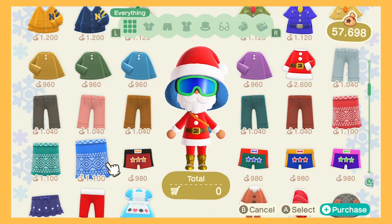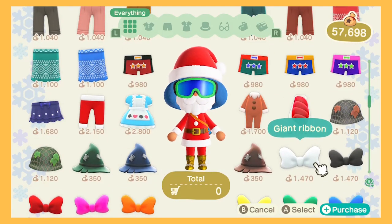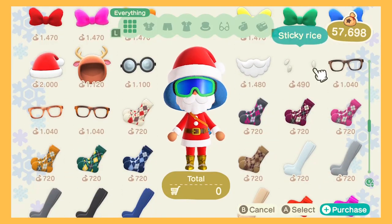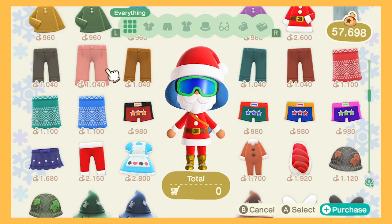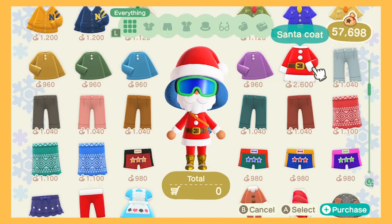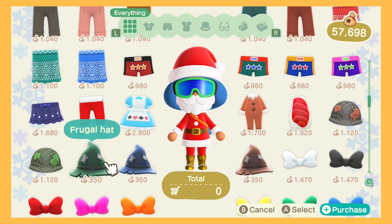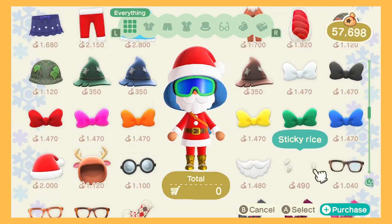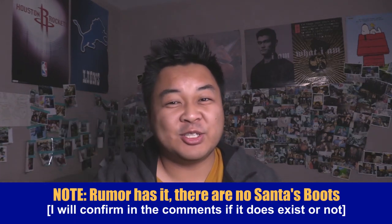The Santa outfit is pretty standard — you go to the clothing shop and buy it. It can appear from December 1st to 23rd. Right now the 24th is soft-locked, so if you time travel to the 24th, nothing's going to happen until the actual Christmas event. Then everything is unlocked from that day. Some days you get one or two costume pieces, but about three days throughout the month you have the opportunity to get all four: the hat, shirt, pants, and beard.